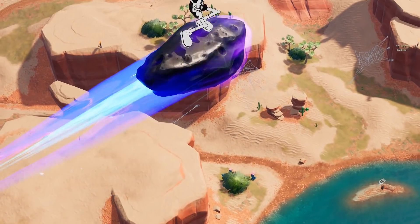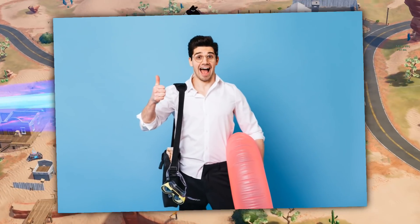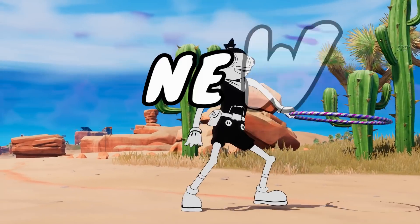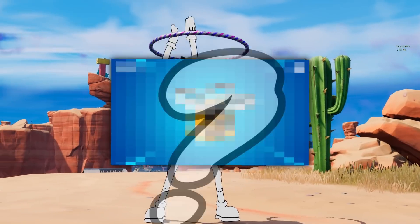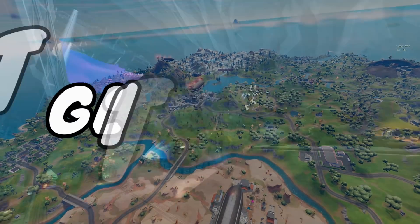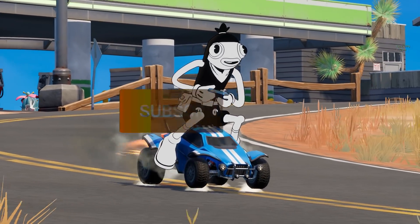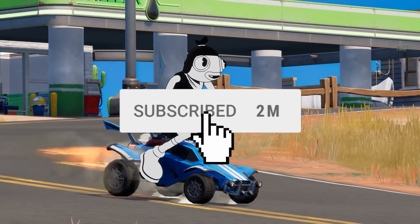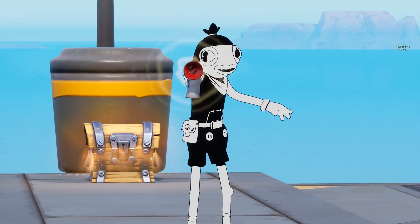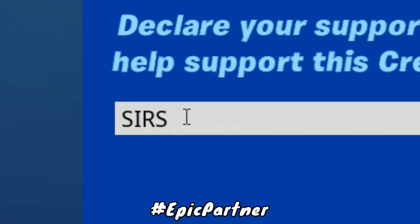Now before we hop into it guys, we're going to be talking about a bunch of new vehicles and stuff, a bunch of new update things, we've even got a couple of cool glitches to go over, the craziest secret spot that you've ever seen, and a ton more. If you haven't yet, be sure to subscribe since it only takes a second, and over 80% of the people that watch these videos are not subscribed. And don't forget to use my supporter creator code SIRS inside of the Fortnite item shop.